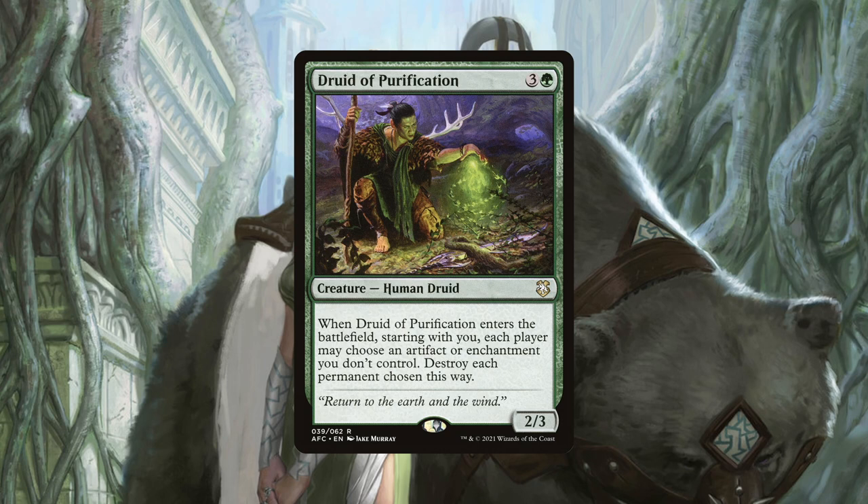Druid of Purification costs 1 more mana than Reclamation Sage but can potentially hit more targets. When it ETBs, starting with us, each player may choose an artifact or enchantment we don't control, and if they do, they get destroyed. What I love about this card in the deck is the versatility depending on our position in the game. When we are behind — which should be most of the time in Commander games — this should hit 2-4 targets, making it an incredible rate for the cost. But when we are ahead, it will only hit 1 target, which should be more than fine because us being ahead usually means having access to a lot of mana and a lot of cards.